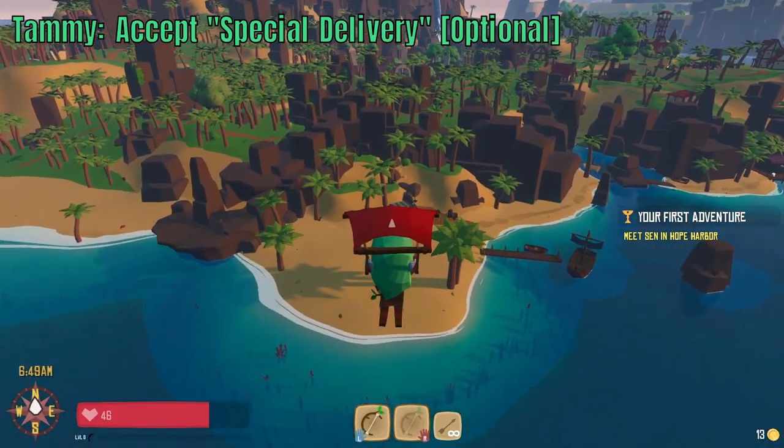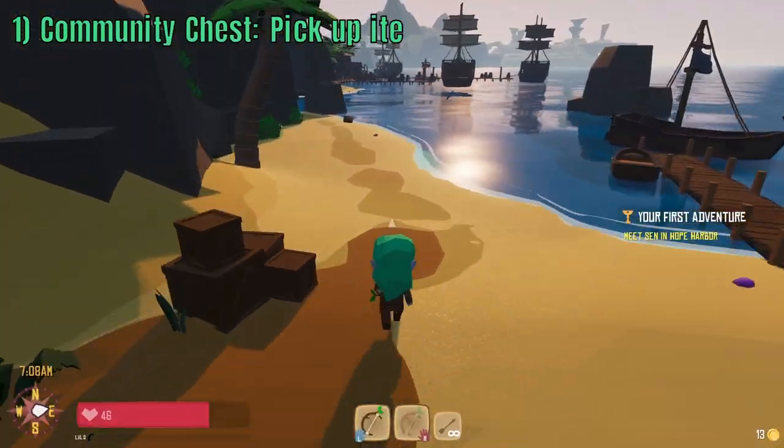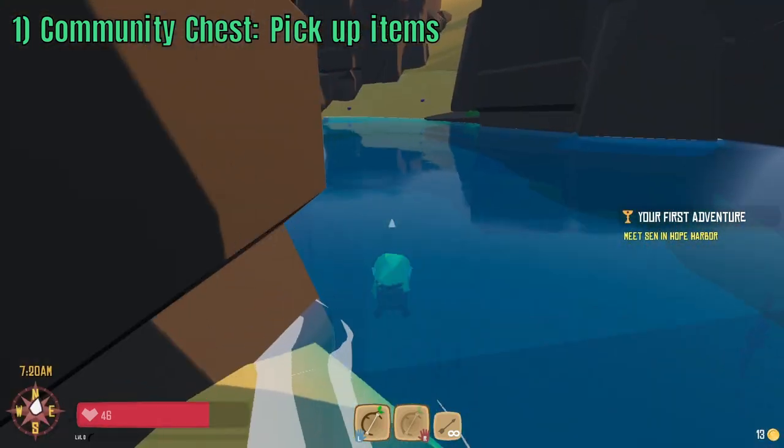After completing the tutorial, glide down to Tammy and accept Special Delivery. Next you will need to obtain the required items to complete the prerequisite quests leading up to the Amulet of Azura.